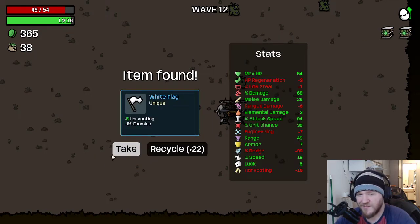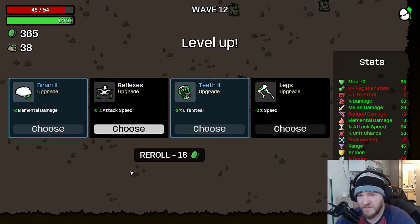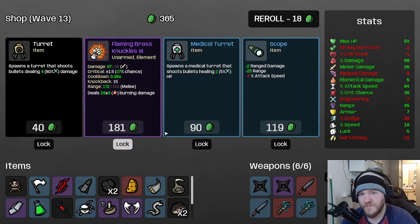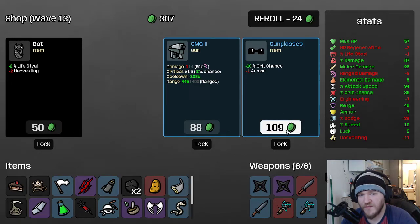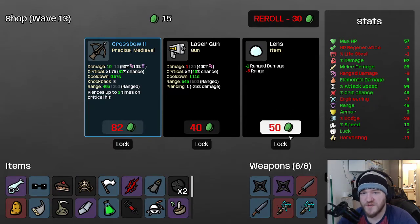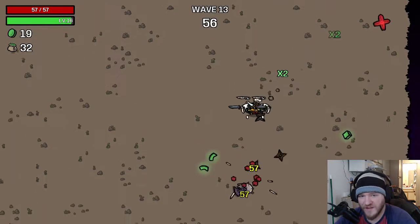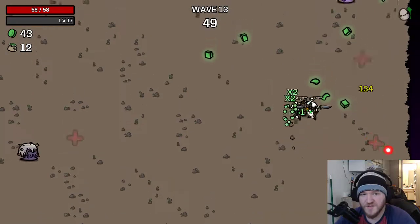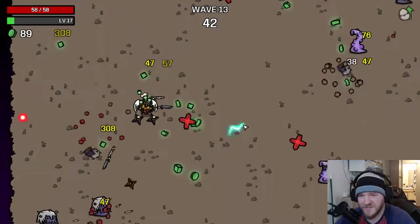Take the charcoal. We'll take this because our harvesting is negative 16. We'll take the monkey, go ahead and take the elemental damage, roll. Take the cake, and definitely take the sunglasses — the crit chance is great. Roll again. Glass cannon's good — we have a lot of armor so it's not that big of a deal to lose some. And go next. We're up to 92% bonus damage, that's really good. One of our melee weapons just crit for 308. Mini-bosses and two more waves — we've got the tentacle boys now. I hate those.